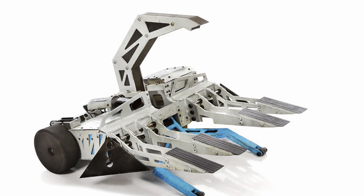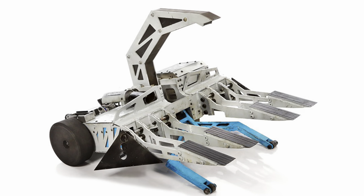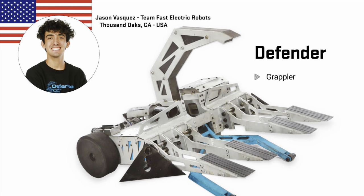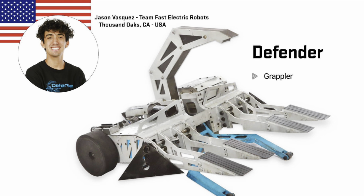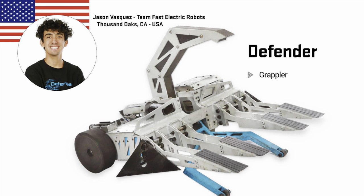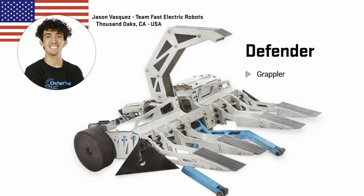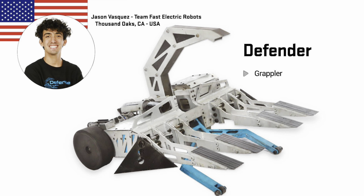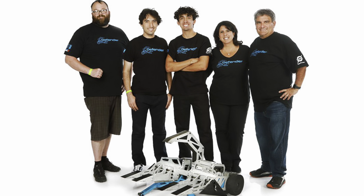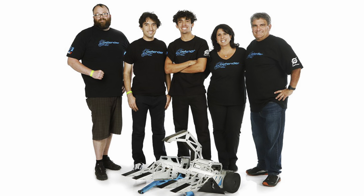Defender is a team from the Whiplash team, now split. Jason Vasquez of Team Fast Electric Robots has his own robot this season — it's a grappler lifter bar that points the robot upwards, a sort of counter lever system to do the lifting, which is interesting. We've not seen it done on any other heavyweights in the sport recently. I'm excited to see it in action, and of course a shared team mate with a Bite Force member is always a good sign.